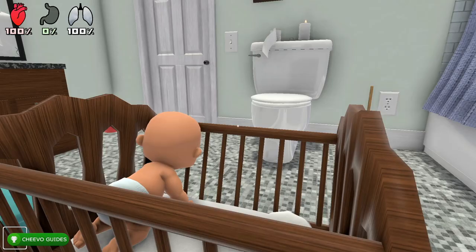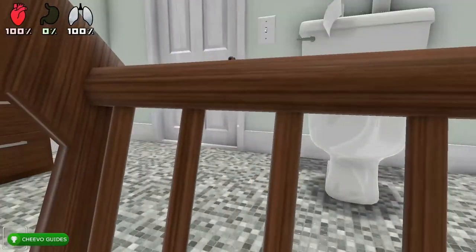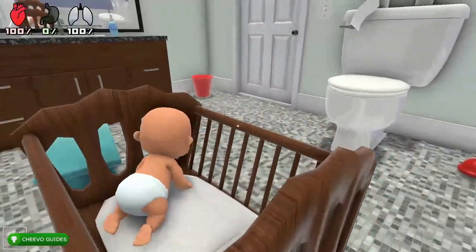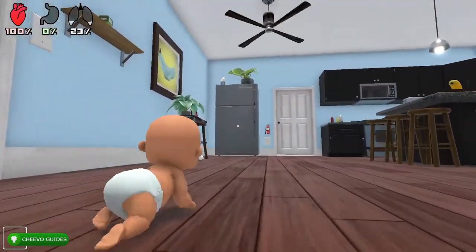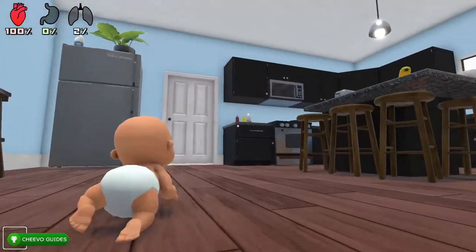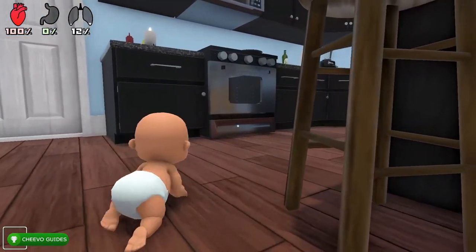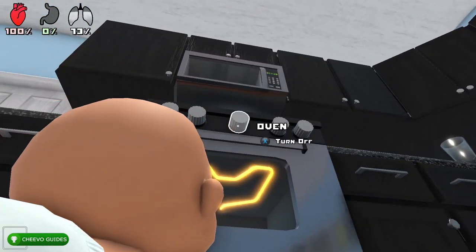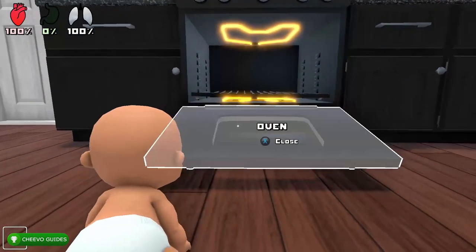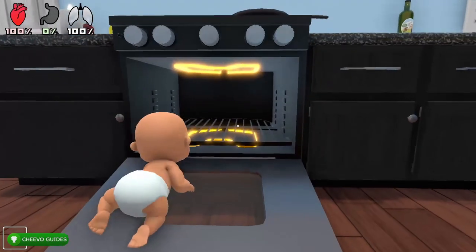We're going to get a few quick achievements right at the beginning. You'll start as the baby — go ahead and jump out of the crib. Just know you might spawn in a random room. It spawned me in the bathroom, but you need to head to the kitchen. All the houses are the same layout, so your house will look like mine. For this first achievement, we're going for cooking the baby in the oven. Walk up to the oven, open the door, crawl in, and close it.